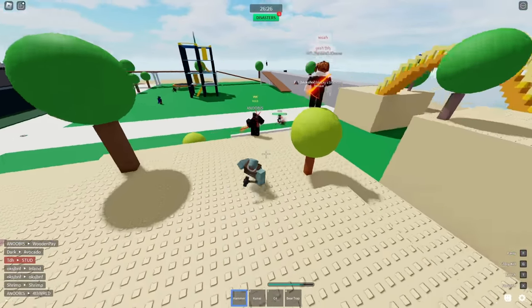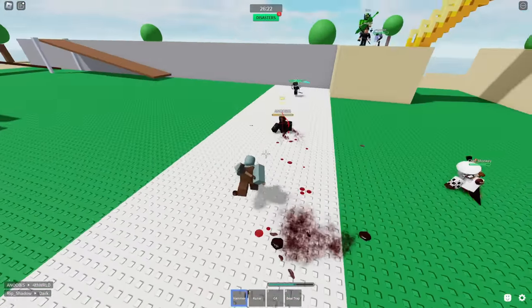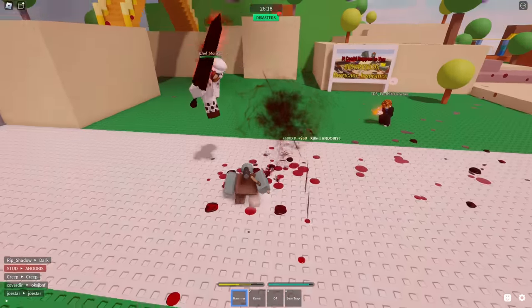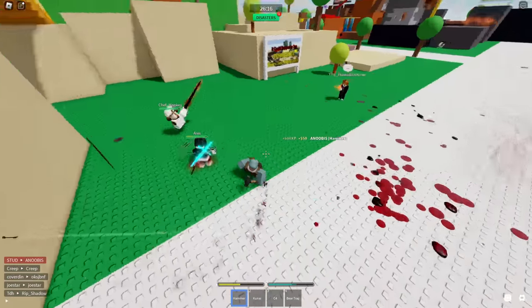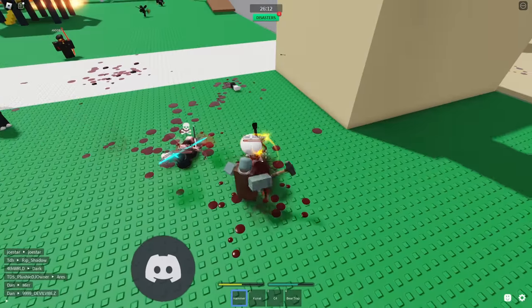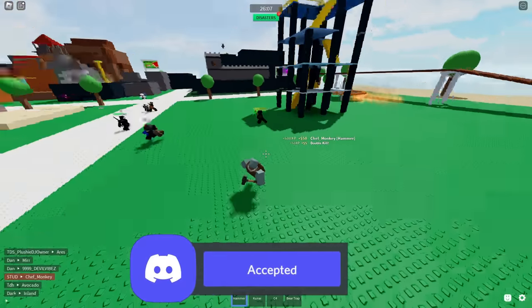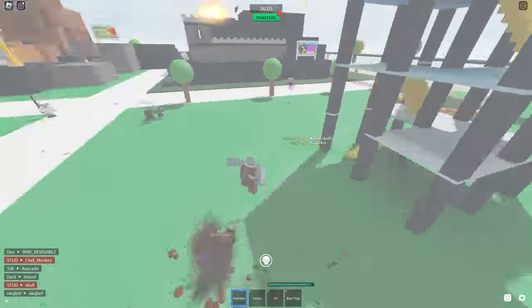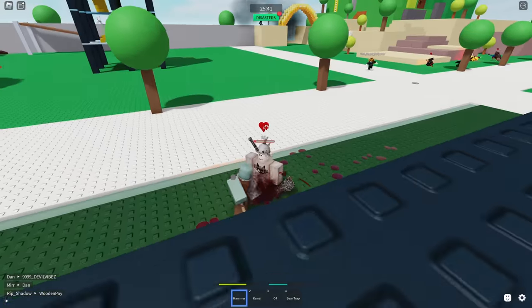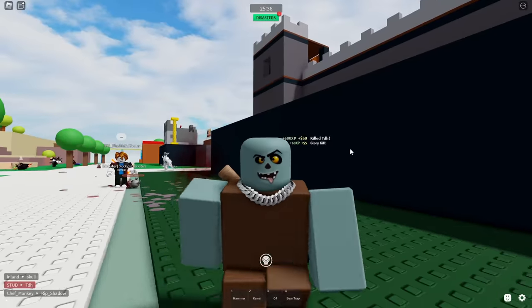I'm going to try to kill a Dragon Slayer with this goobery little hammer. I'm targeting this ranged user — he's already dead. Okay, I want to get a kill on a Dragon Slayer user. Yep, he's dead. Dragon Slayer is too easy. Now I want a glory kill — I killed that guy, killed another, parry too predictable. There's the glory kill.